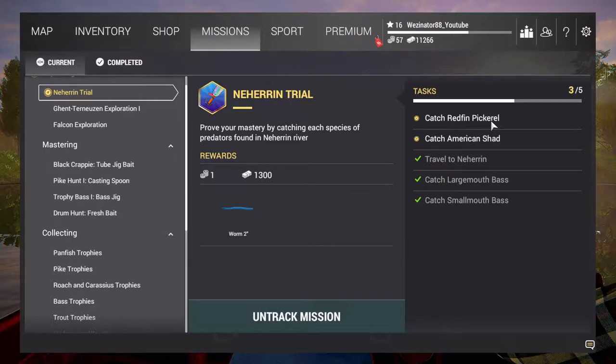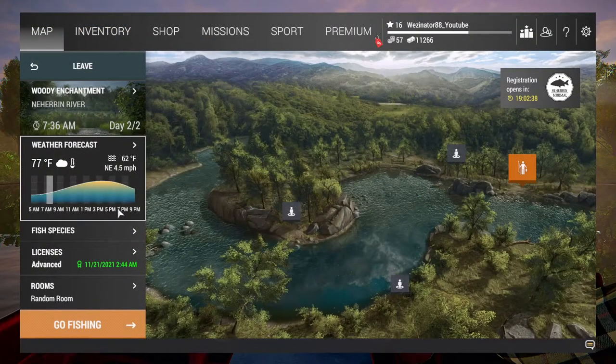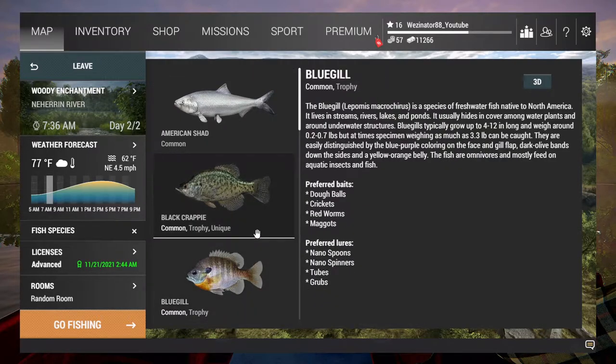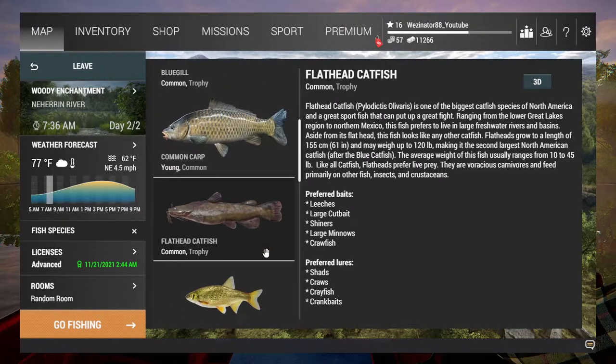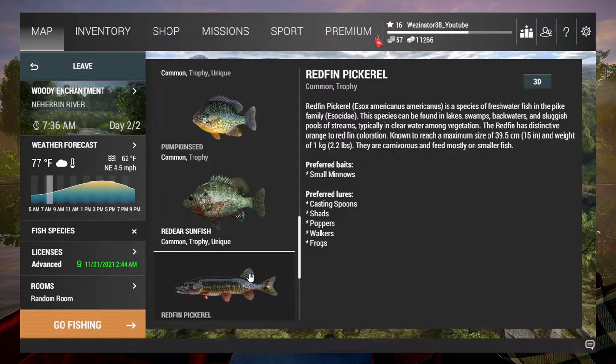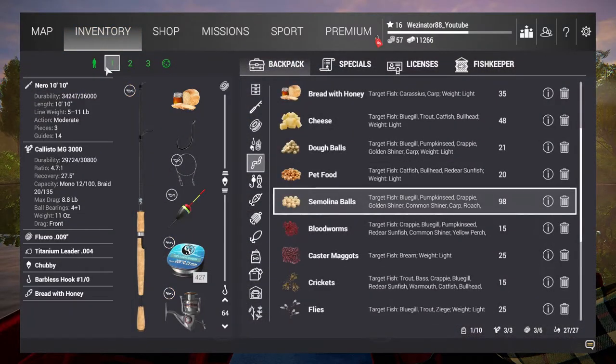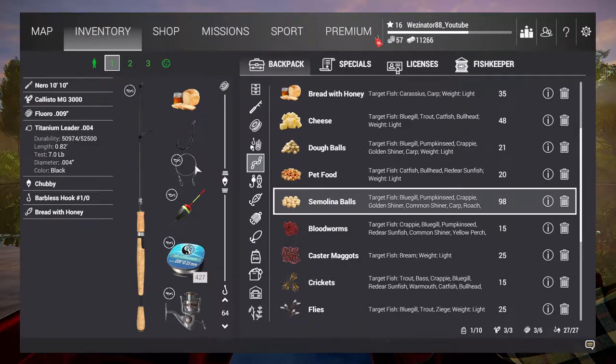Unfortunately I didn't bring them with me, so I'm not going to risk the pain of going back and coming here again just to try and catch it. I'm going to try with the smallmouth setup I have. For the American Shad I should have brought spawn sacks or natural eggs, but luckily because I did one of the Niren trials I got shrimps, and the American Shad love shrimps. I'm just going to double check that nothing else likes the shrimps. So I'm going to be using my Nero 10x10 with a one-hook and a titanium leader.